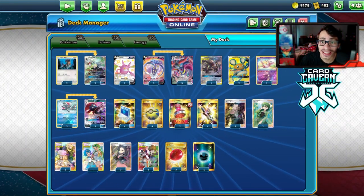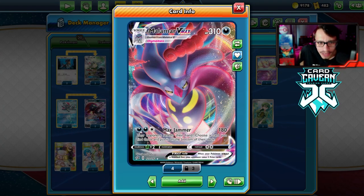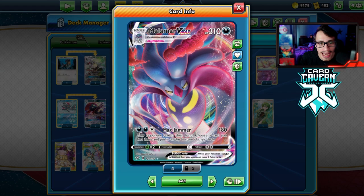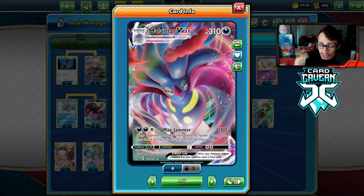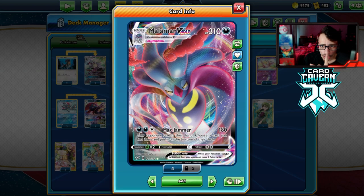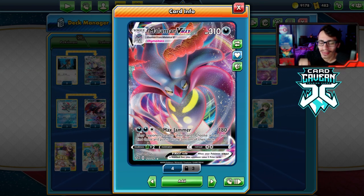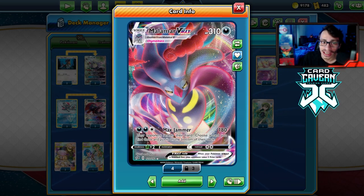Welcome back to a brand new PTCGO video. Today we're taking a look at an evil Malamar VMAX deck. I say evil because Malamar VMAX can be a very evil and devastating card to play against — its attack Max Jammer does 180, then your opponent reveals their hand, you choose a card, and put it at the bottom of the deck. If your opponent has a small hand with one supporter, you can take that away and force them to topdeck.